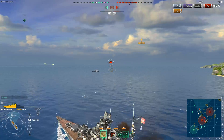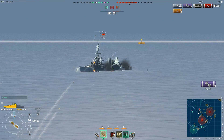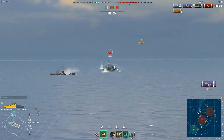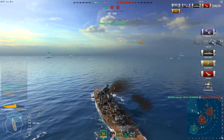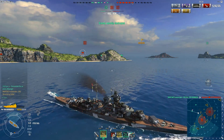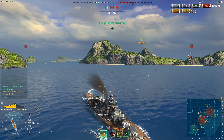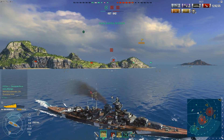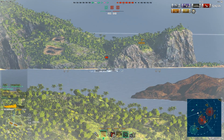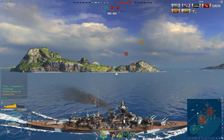He's now up to 100,000 damage, and there's an AFK cruiser — a Pensacola. What do we like about Pensacolas? They're basically built as a citadel. Whenever she's sitting broadside like that, we all know how that's going to end. Two citadels and she's dead. Fantastic stuff — and that is why we love battleships.